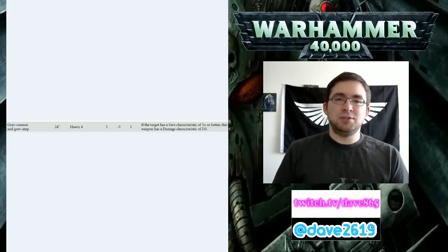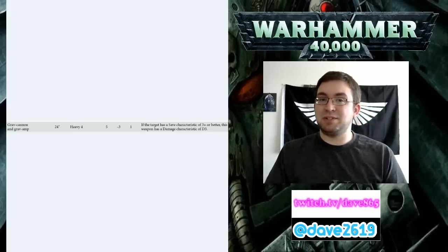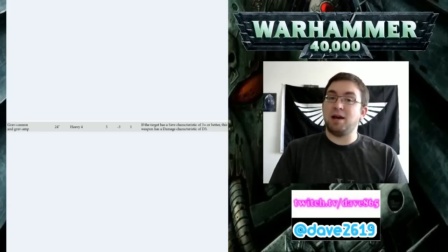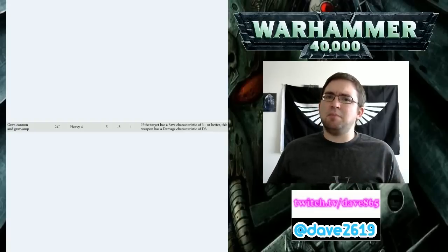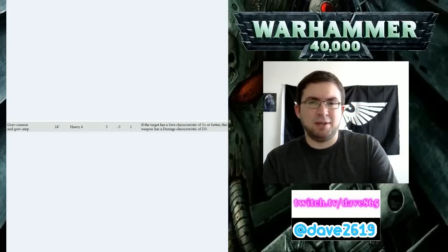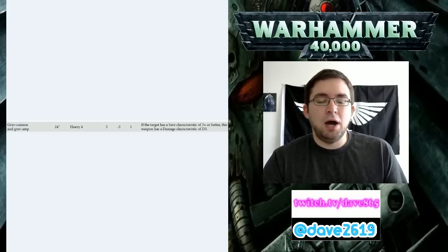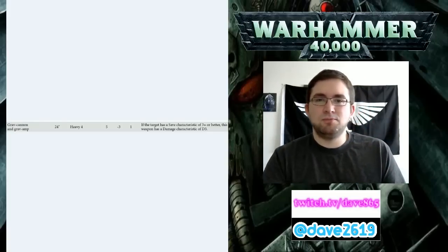On a wound roll of 6, it does D3 additional mortal wounds plus the regular wound, so it does roughly 4 wounds total, one of which has a save. Guilliman also has a 3+ invulnerable save, and when he dies the first time you roll a die - on a 4+ he gets back up. They didn't say at what stat line he returns, presumably a weakened state of maybe 3 wounds. Also, Ultramarines within 6 inches of him re-roll hits and wounds - not just 1s, but all hits and wounds. That seems pretty good.